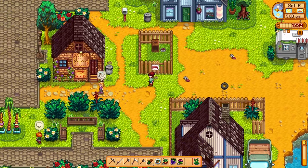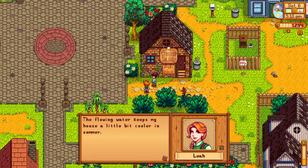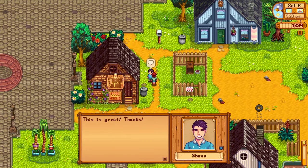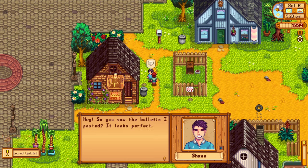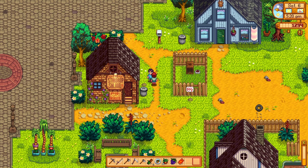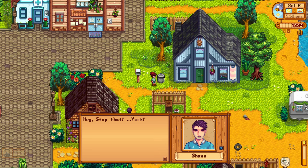I think Shane is in the bar. 'Just give me the usual.' Here's some sweet pea for you, and also your requested seaweed — we get a prize ticket! 'You saw the bulletin I posted — it looks perfect, here's your payment as promised.' And then he just goes: 'Why are you bothering me? I want to be alone.' Look at that — mood swings! He saw us and said 'Stop that, yuck!'